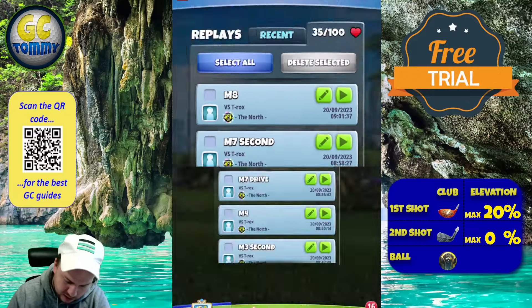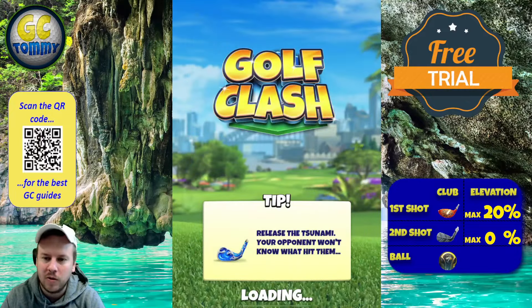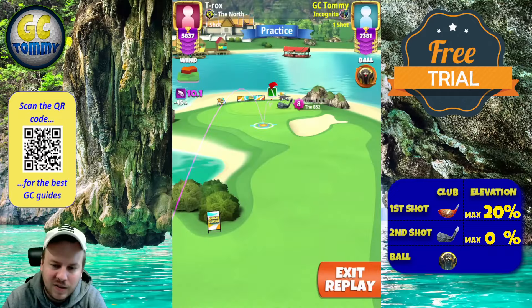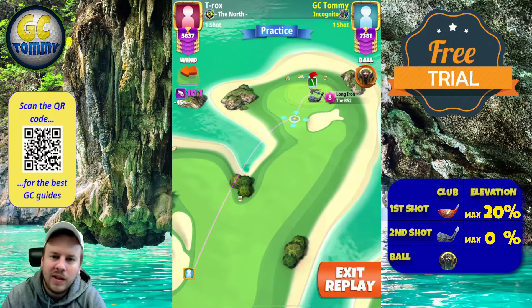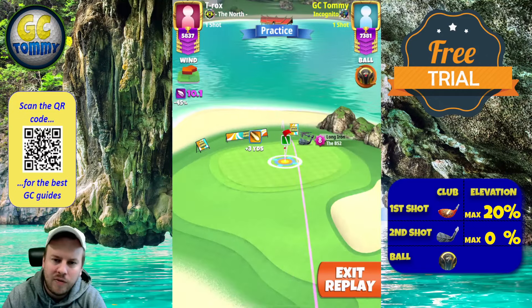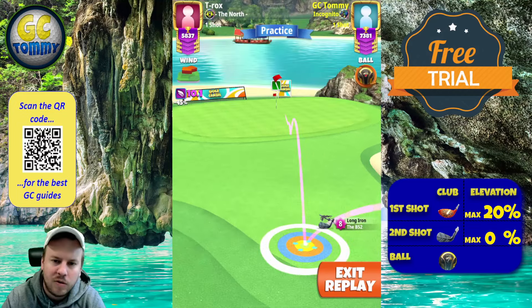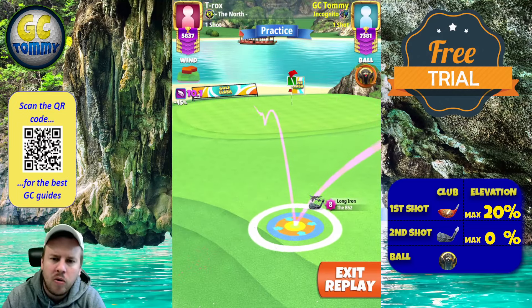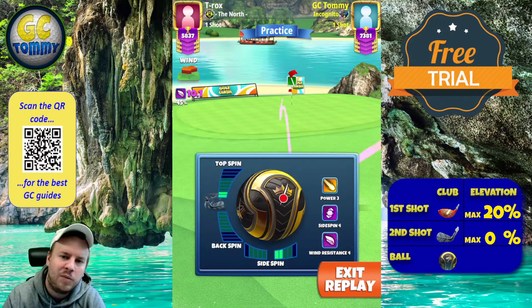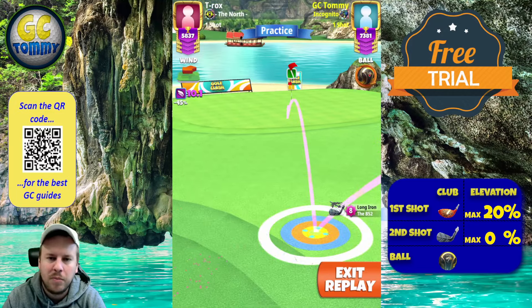On the second shot we are going to play with a long iron. You can play with a Grizzly as well if you do not have the B52 level 7 or better - the reason I say that is because we do want to have a good ball guideline. My intention with this type of play is to either land on the fringe, but as we are close to the max line it would require a lot of backspin, so I've decided to go more left and try to find a spot I like, applying spins from there. The ball guideline goes one green square through the hole.